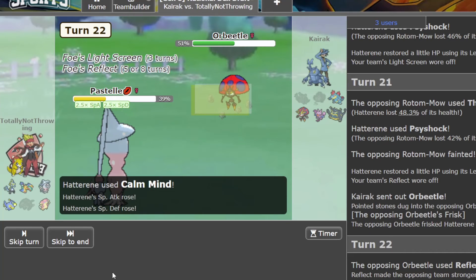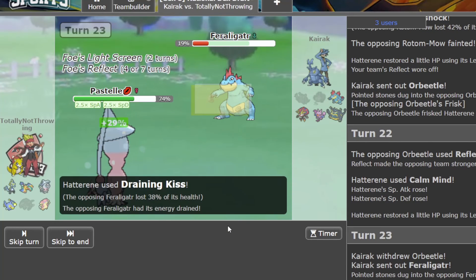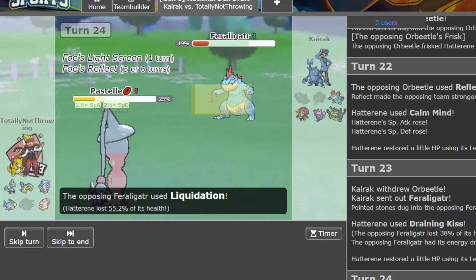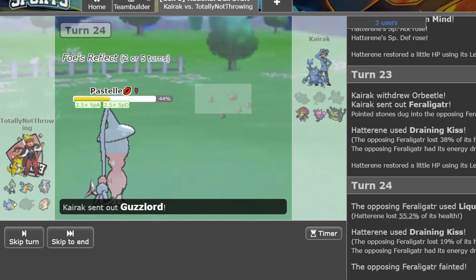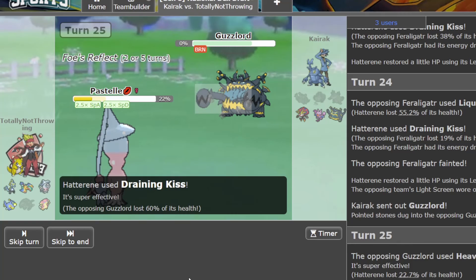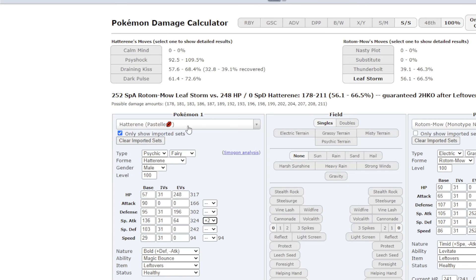Get Calm Mind up again, and then Draining Kiss — as we saw he was faster, so Draining Kiss it is. One more turn of Light Screen which is good for us, we'll Draining Kiss again. This shouldn't outspeed us — it does, but we're okay. We get back all of our health. Is this the game? I guess so. We're at plus three now, I just want to kill this Gligar so we're not stalled out.